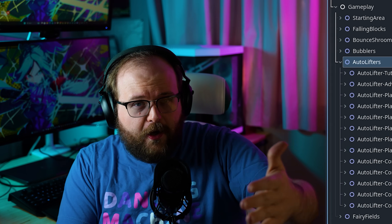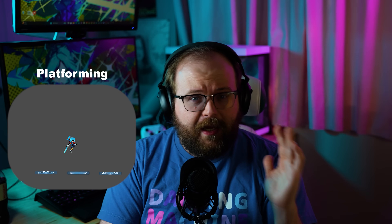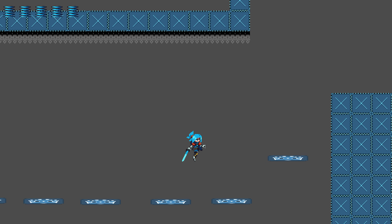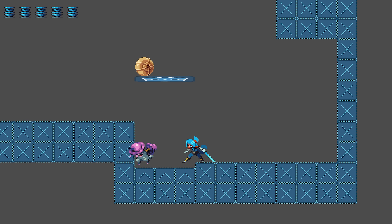Let's say I assign the auto lifter to a bunch of rooms because I want to explore the mechanic and see if it's actually fun. After the mechanic, I assign rooms a challenge type. The main two I'm using right now are platforming and combat. Do I want to use the auto lifters to create fun platforming sections, or use them to make a combat scenario more interesting? Then, once I've assigned a challenge type, I assign a challenge difficulty — a rating from 0 to 5, where 5 is the hardest challenge available and 0 is a tutorial.